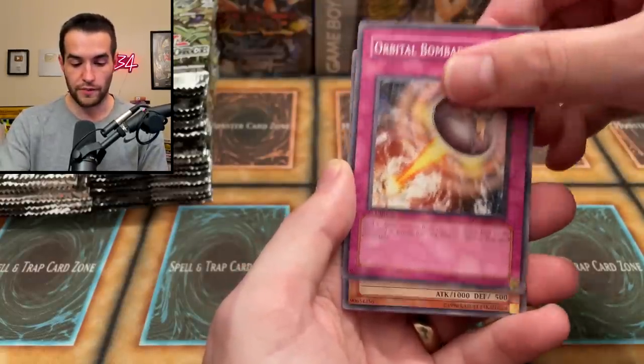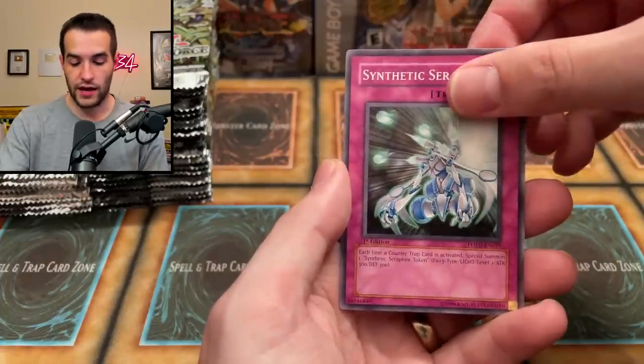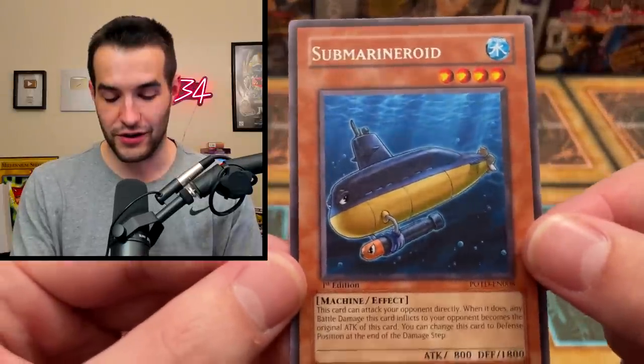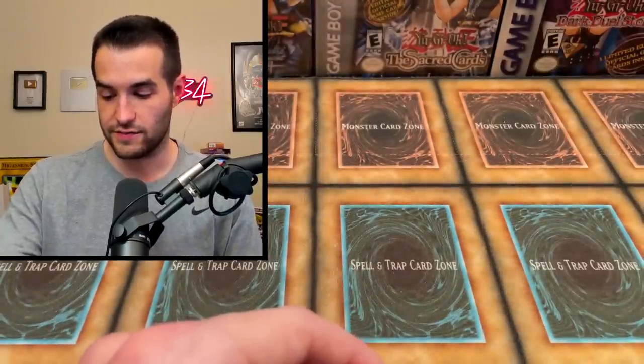Rescue Roid, Orbital Bombardment, Black Terra, Synthetic Seraphim, and Submarine Roid. I do love this card — it's pretty good. Attacked directly, changed to defense mode, 1800. Very nice.